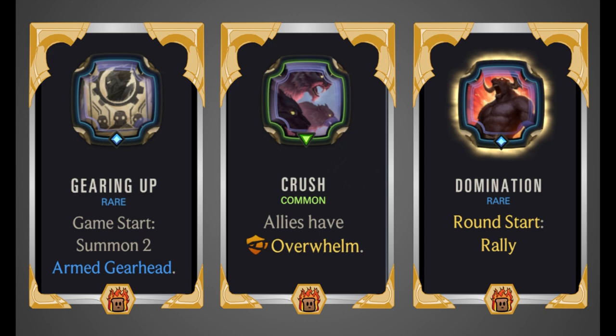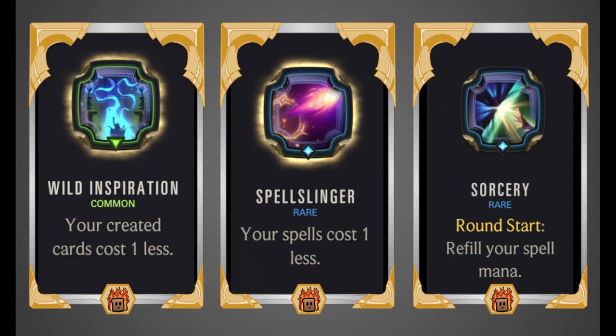Next we have Crush — Allies have Overwhelm, really great for helping you end the game very quickly. Domination is one of, if not the best power in the game for Nidalee. Being able to rally and attack every round is very strong, but also every time you get the attack token, you're creating another Clever Camouflage in hand — that spell to transform a unit into a random one that costs two more. So just getting one of those every single round is very strong. Anytime you have the opportunity to generate more attack tokens, whether through Scout or other ways to rally, definitely pick those up. Next, Wild Inspiration — your created cards cost one less. All of those Ambush cards you're creating being cheaper is very helpful. Spell Slinger — your spells cost one less, you're generating a lot of spells, so that's also very strong.